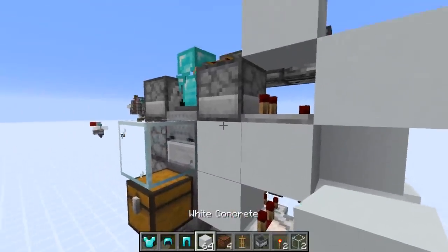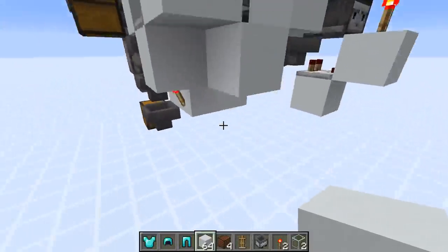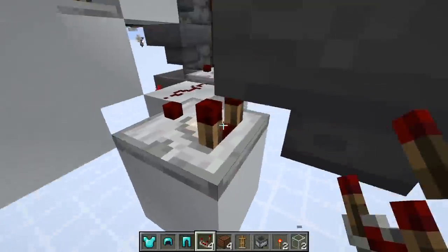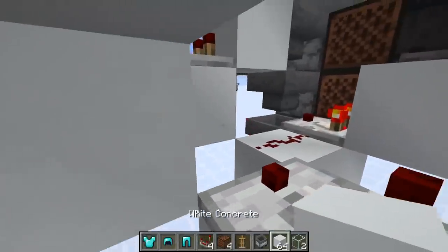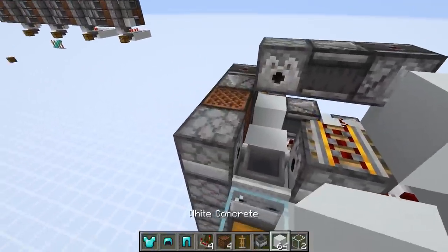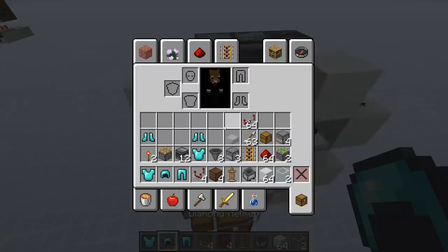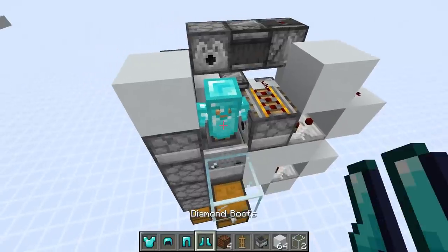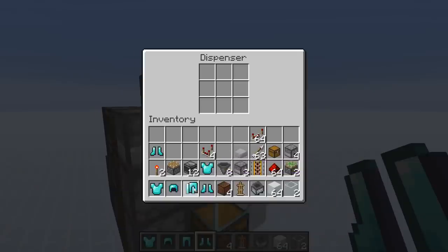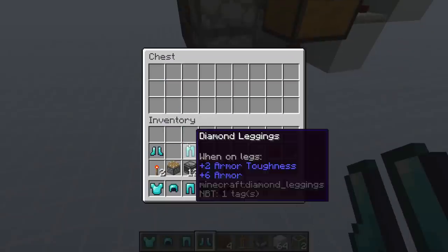In order to do the other armor types, you just have to change it slightly. The next one will be the leggings — this is actually quite easy. We just need to remove this comparator and place it one block over, then add a block here that gets powered by the comparator. So this will be for the leggings. Of course you need to place the armor stand again and place everything except the leggings. Let's actually try it out — we've got the armor stand in there. There we go, got leggings in there.